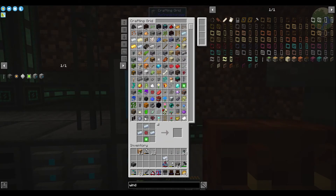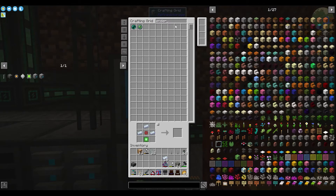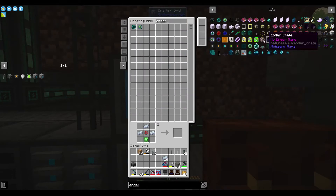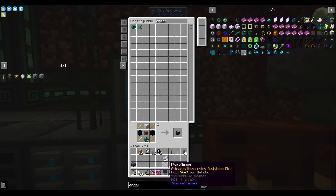Now we need to make an ender chest. I thought I set this up so it got synchronized — I did. Ender chest — boom, one, two. Here we go — cables, those, the miner. That should be everything. That'll be our power in.